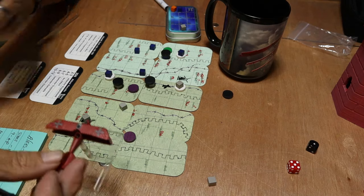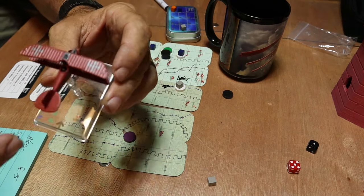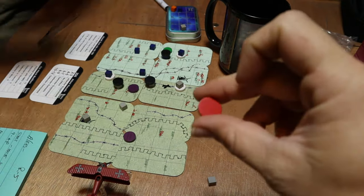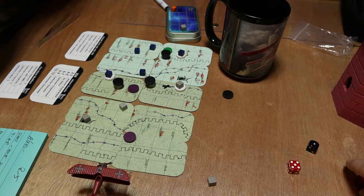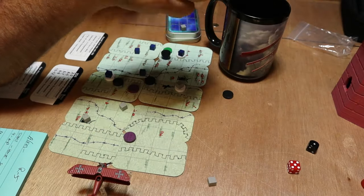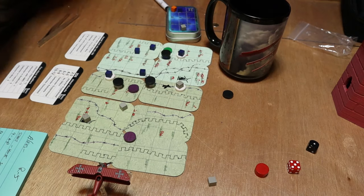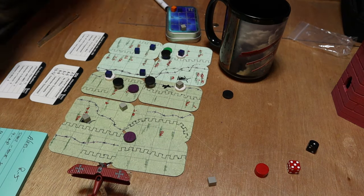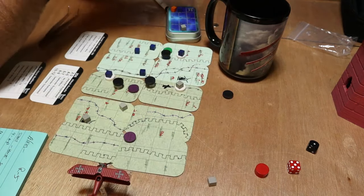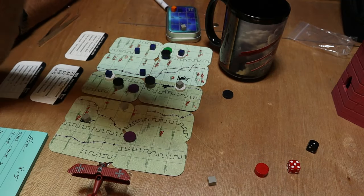We brought the Red Baron figure here — this is from Wings of Glory, just because he's cool to put on the table. Interestingly, there are only two Red Baron markers you can pull on your marker pool, and then you have to burn through the other markers before you put everything back. We used it literally back to back — you're doing a blind pull.